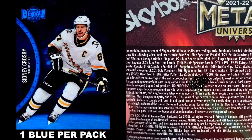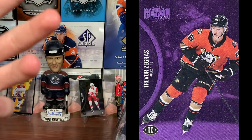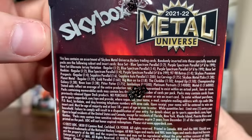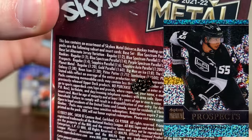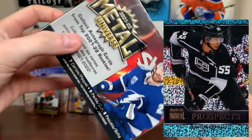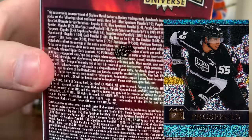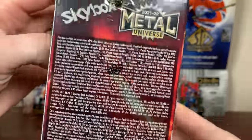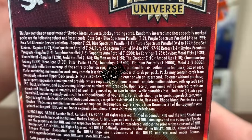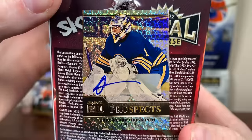Blue Spectrum Parallels return for the base set, as well as Purple Spectrum Parallels numbered to 199. For retail, they're part of the base set — you get the retros in Hobby, the base in retail. Those two things are retail exclusive, which is nice. Also, the Skybox Premium Prospect Sapphire Parallel is one in six packs. Autographs are 1 in 40 blasters, and the Skybox Premium Prospect Sapphire Auto Parallel is 1 in 200 packs.